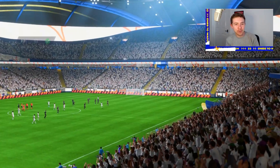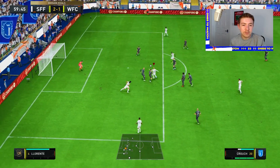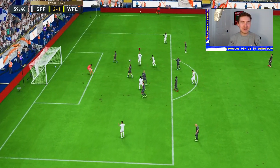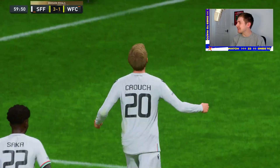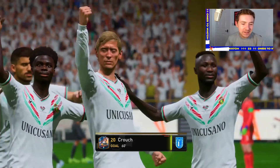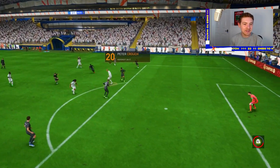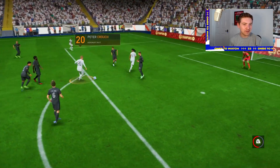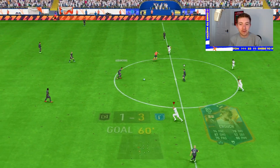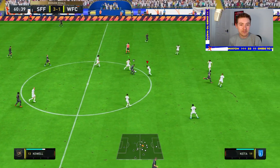Let's do this second half coming right up. Crouchy showing off his strength there to hold off the would-be defender, keeps possession as well - fair play to him - and then unleashes a power strike into the back of the net. I don't know what he's doing with his defender to be fair, he probably made a bit of a mistake. But you gotta give credit to Crouch because on the ball players do not feel good this year and he's done that and scored.